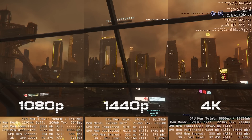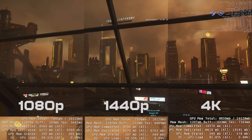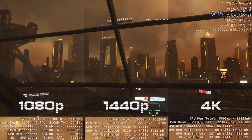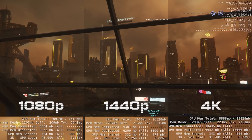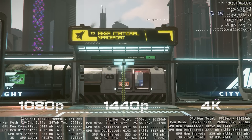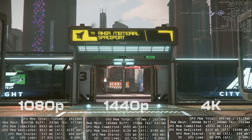Starting in Louisville, you'll see that as you increase resolution the GPU memory total goes up. At 4K you're using nearly nine gigabytes of memory. A similar situation in Area 18 on ArcCorp — 4K is closing in on nine gigabytes, but the other two resolutions are solidly under eight.